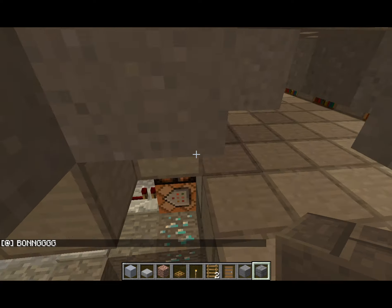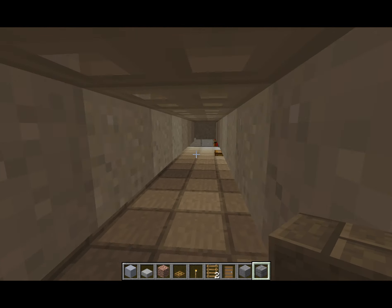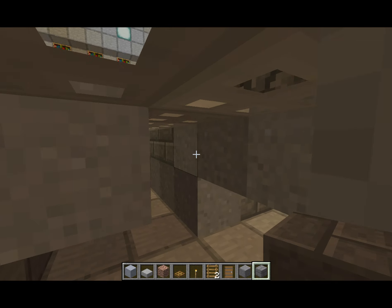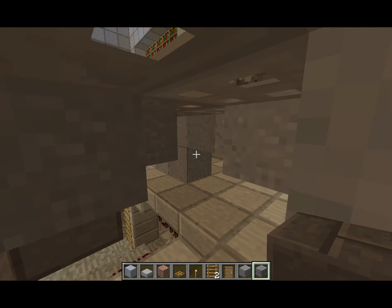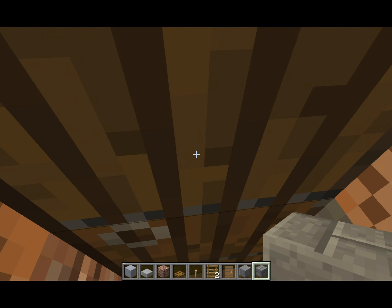Up here you've got a little runaround on the inside of the bottom of the platform. I don't know why you'd ever want it, maybe for lighting. I tried making it look like an acceptable level of lighting here.